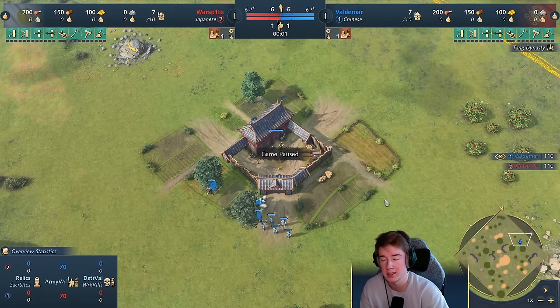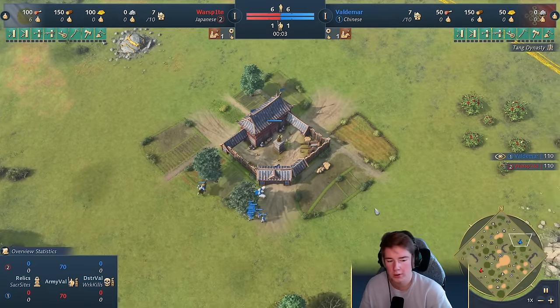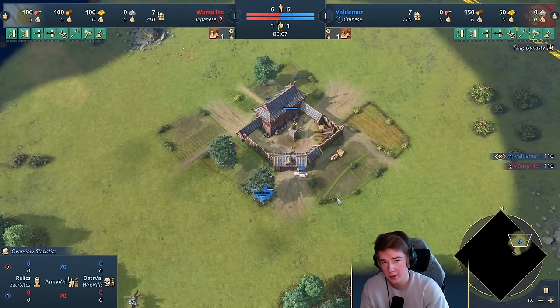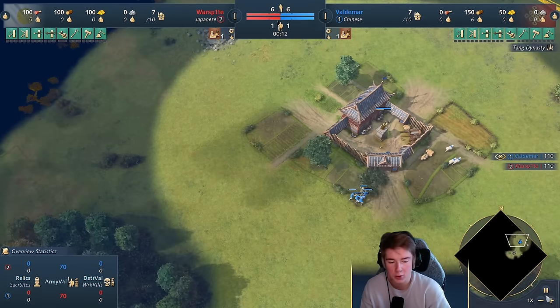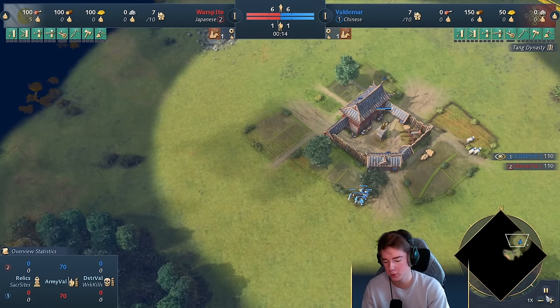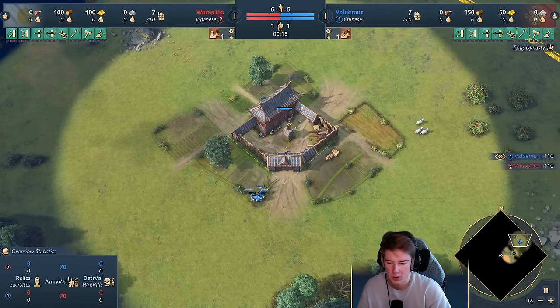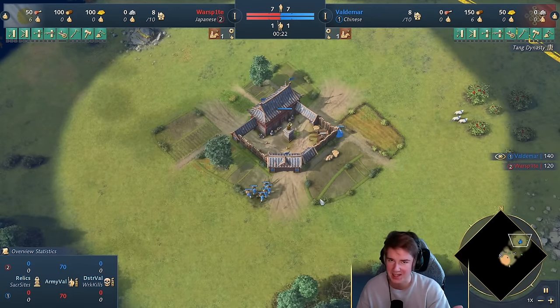This is a game from a tournament I played yesterday against Warspite, who is a Taiwanese player. Going into the matchup — Chinese versus Japanese — it can go two ways: either the Japanese will go 2DC, or he will go fast castle. I'm already aware that this is popular to go for. It's really strong to go fast castle with the Japanese. And so the way you counter it, in my mind, is I'm going to fast castle myself.